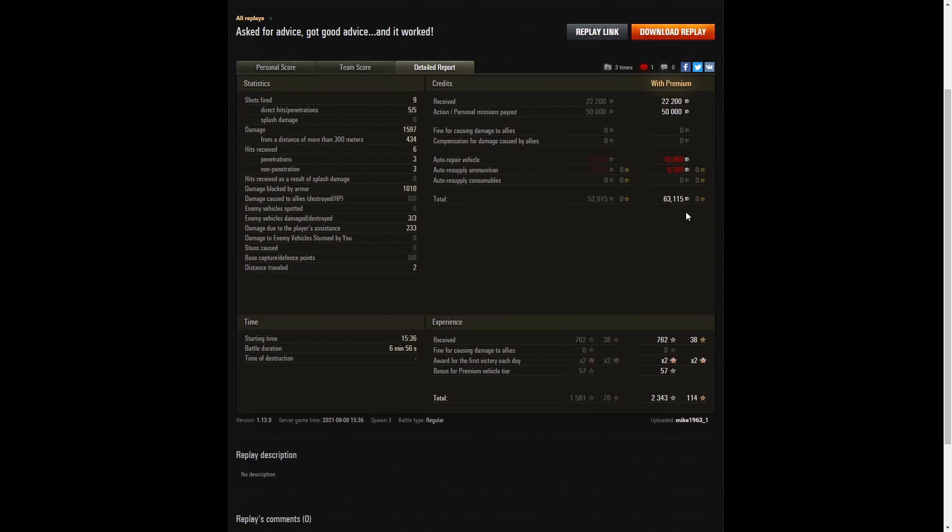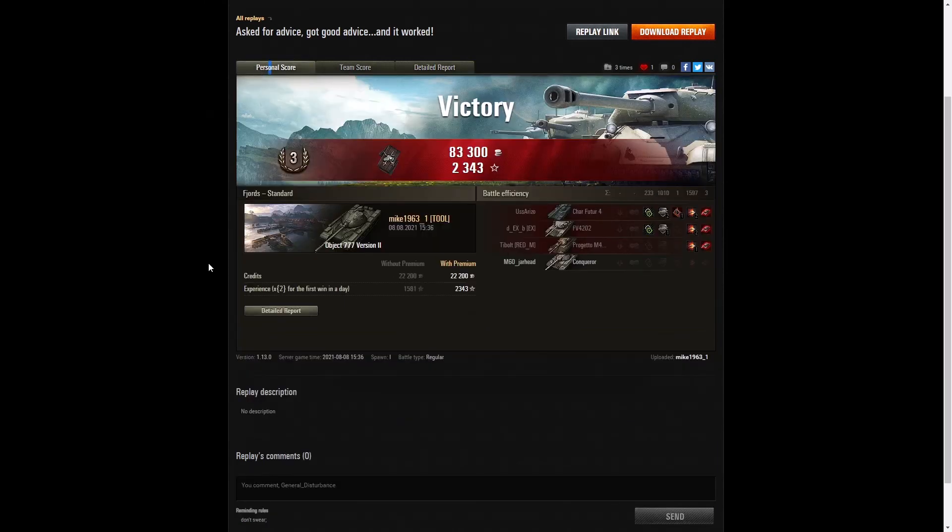He only needs to use heat rounds if he comes up against somebody he cannot pen with standard ammo — you're rarely going to do that unless you come across tier 10s or things like the Maus. You really need to hold those in reserve and only use standard AP until they're absolutely necessary. He earned 782 XP, got times two for the first victory, 57 for this being a premium vehicle, and took away 2343 experience points altogether.